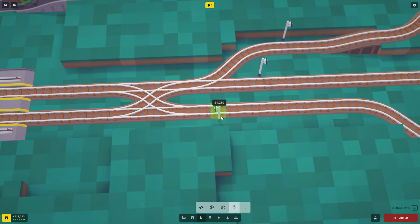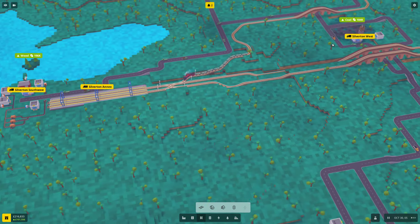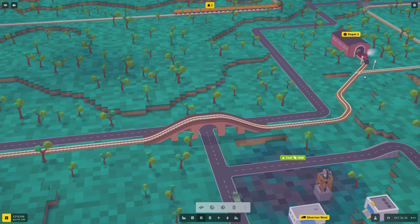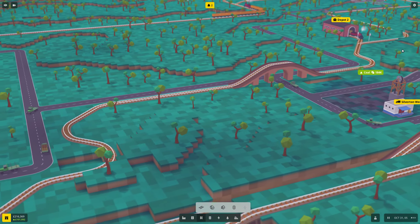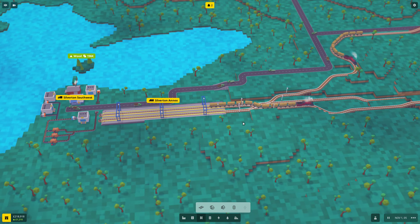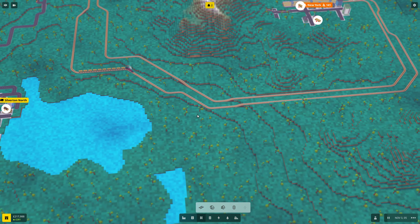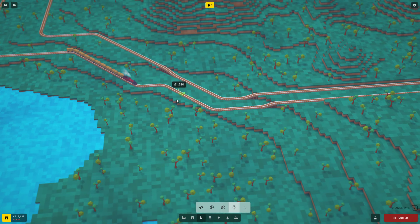These guys heading that way and he's heading this way. One train's coming in — as soon as he gets past, this train should take off. He's just cleared the block section so that train now goes. He's going to spin around and go on the right. This train's going to go in and he'll be right behind, but he'll wait. I'll put in an extra block section and see if this works — train here facing that way, and train here facing that way.